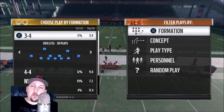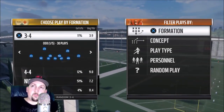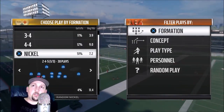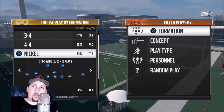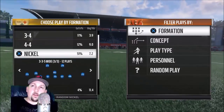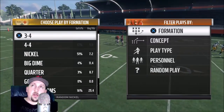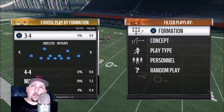I'll pop a link in the top right corner — should be popping up now. Whether you like to run a 4-3, a 3-4, or a 4-4, I'm going to show you a little bit with the nickel 3-3-5 wide 9, which is the defense I use. I could use this defense the entire game. Basically, there are a couple of principles you need to follow when stopping the run.